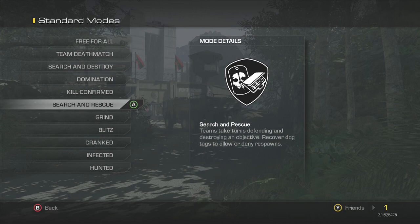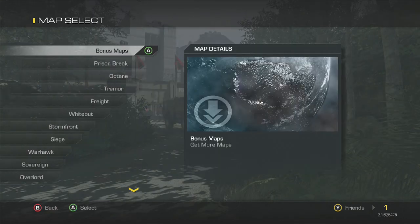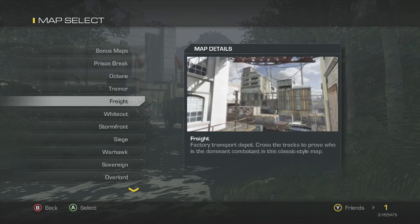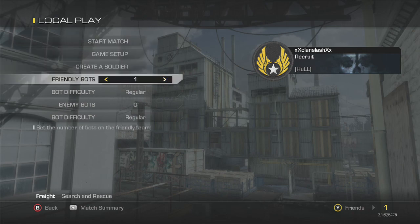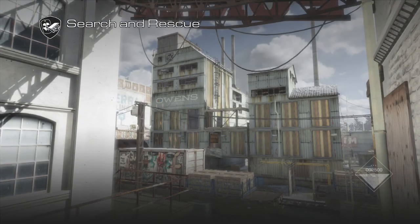We'll start with Search and Rescue. Teams take turns defending and destroying an objective; recover dog tags to allow or deny respawns. I am playing it offline because of the servers going down — yes, the servers are already down. Wow, great going COD. So I'm going to put on 5, that makes 6, and we'll just jump into the match.